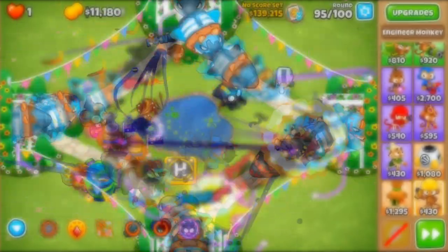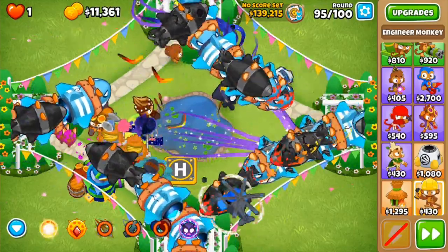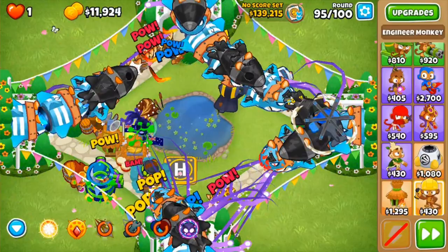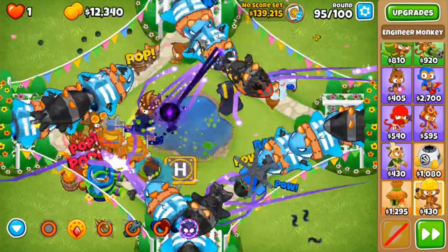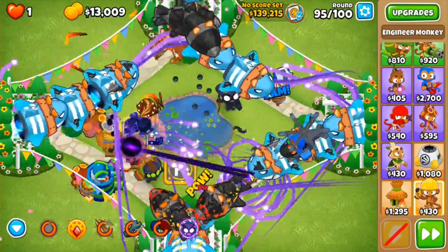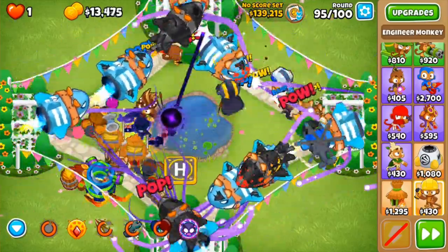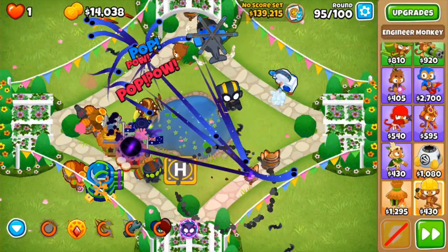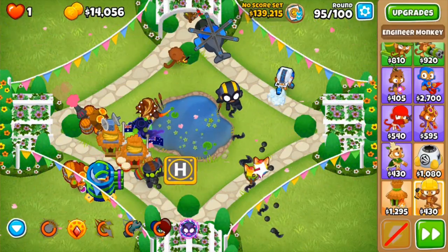Her abilities are not to be underestimated as well. Long Arm of Light provides her an immense amount of range, pierce, normal type damage, and eventually extra damage at an absurdly low 35 second cooldown. Her Blood Sacrifice ability is the core of her kit, which will be discussed later. Her Ball of Light provides decent general damage and cleanup but only starts to shine when she reaches level 20. Keep those details in mind as we discuss what makes Adora meta.